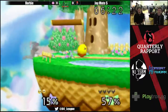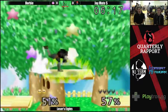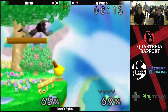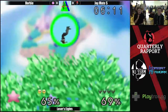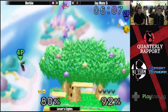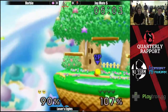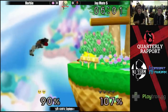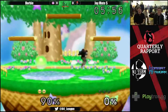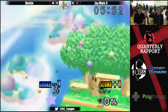Right now there's dash dancing. It looks like he missed his Z-cancel on his drill. Corby reads the roll, gets the grab. But oh wow — the Falcon Kick, a great option. Made it difficult for Corby to punish, but he ended up getting a neutral air and after having him off stage, got the down tilt when he was trying to recover. Brings it to within two.